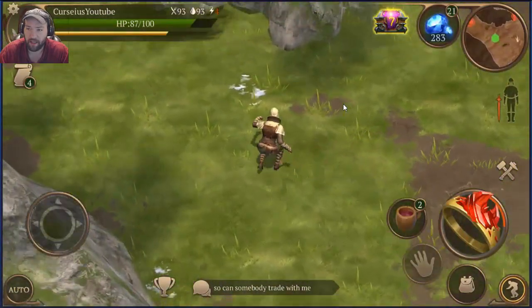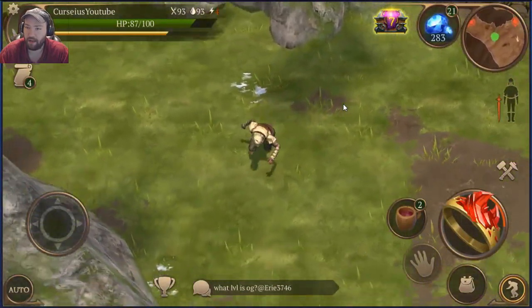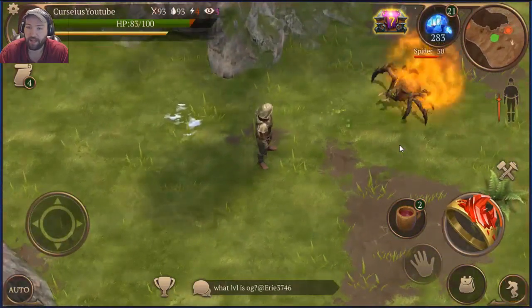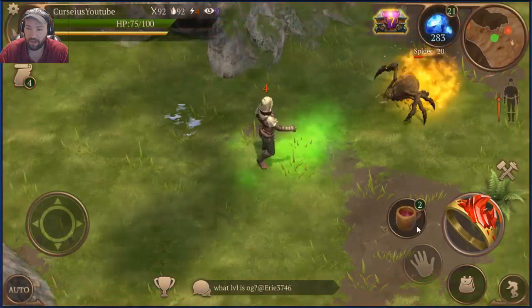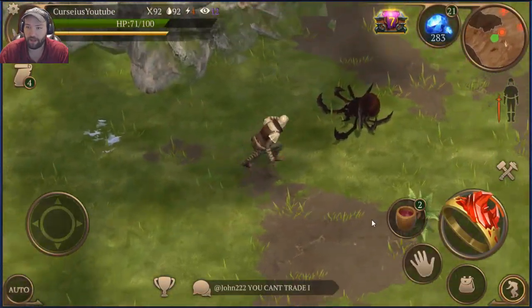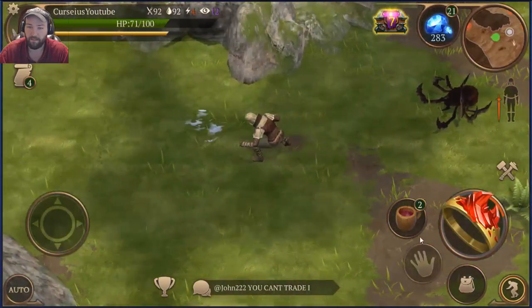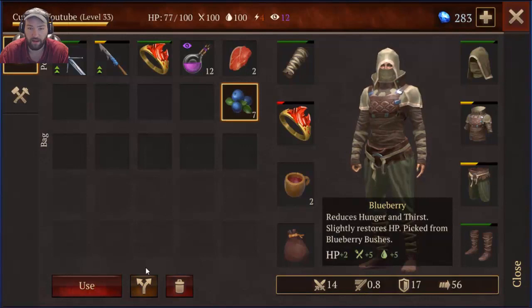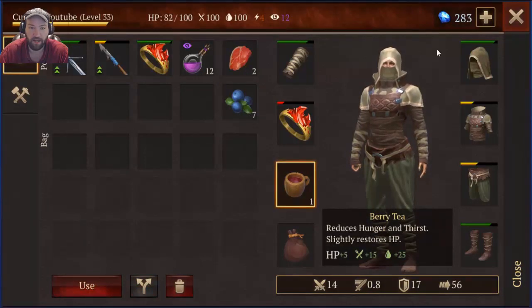So, finding the primary chest of the area — damn spiders. This is actually why I have the pyromancer's ring, because spiders are normally the bane of your existence. But the pyromancer's ring makes them more bearable. More bearable — see what I did there?